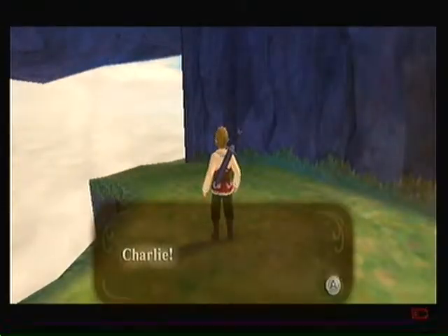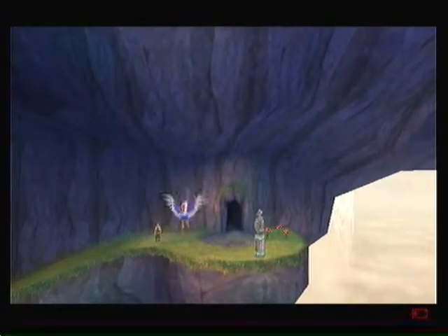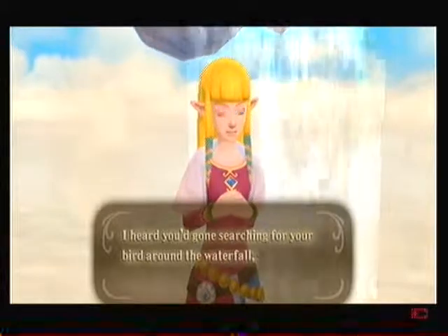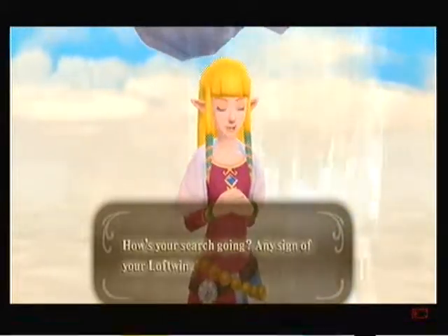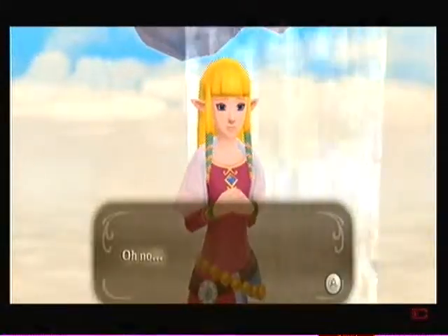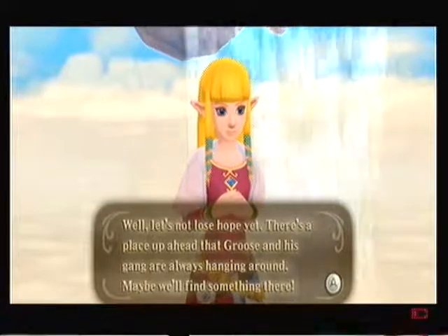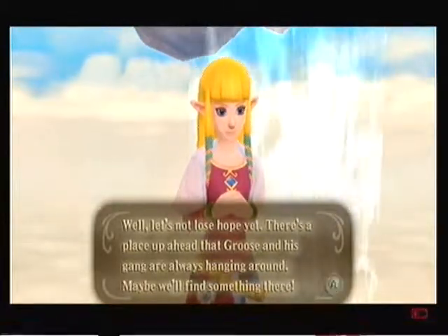Looks like your bird conveniently repaired its wing. Hey, Charlie. I was hoping I'd find you here. I heard you've gone searching for your bird around the waterfall, so I thought I'd fly around to help you look. How's your search going? Any sign of your loftwing? Well, Zelda can apparently read minds. Let's not lose hope yet. There's a place up ahead that Groose's gang always hangs around. Maybe we'll find something there.